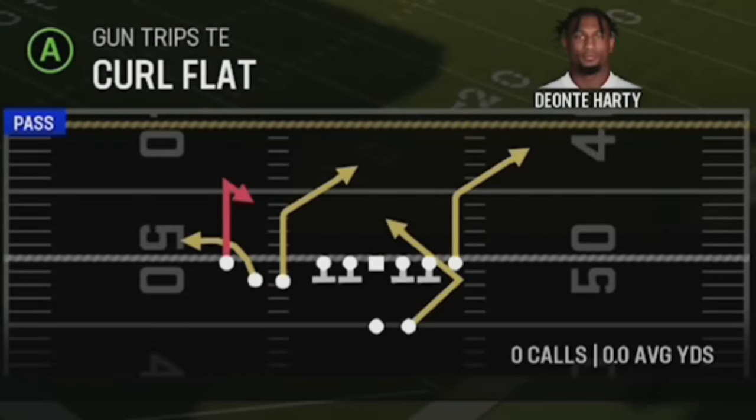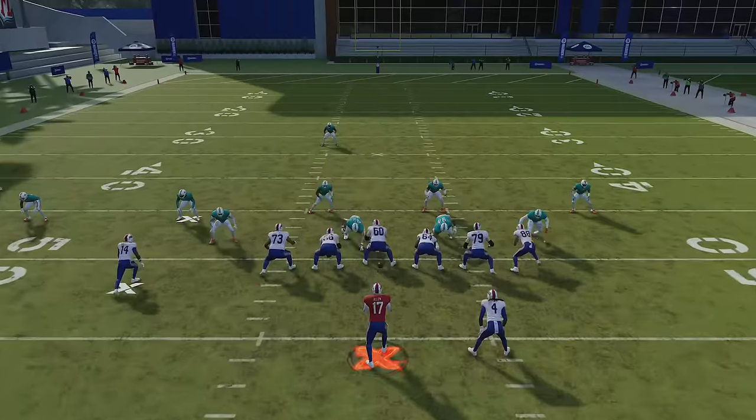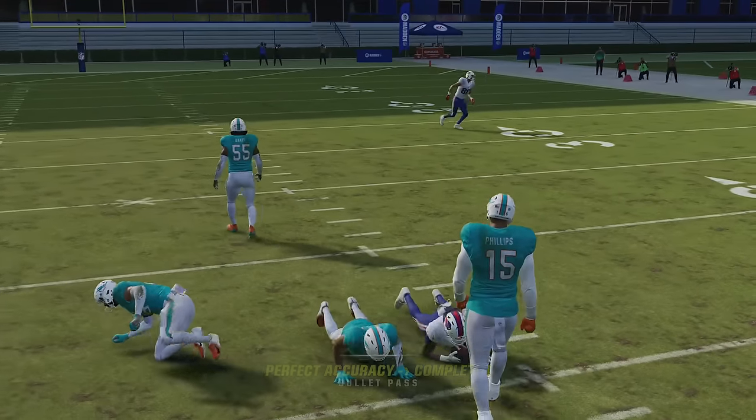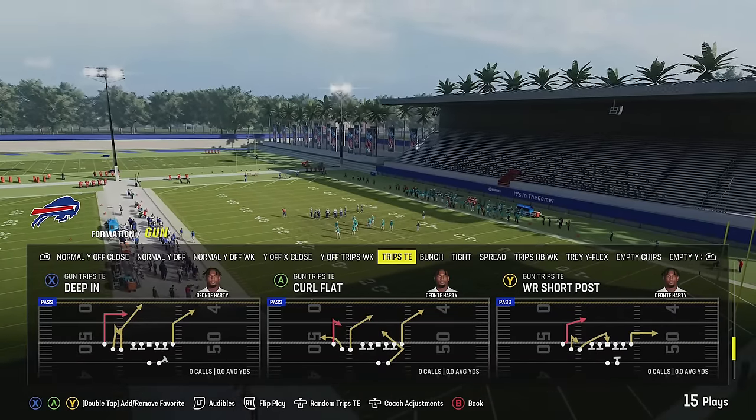You have another man-beating play in the Curl Flat. Against Cover 1 Hole again, it's another play where you have multiple good man-beating options, but the running back is really the star of this play. Any time you have that Texas route, it's a really good option. But to me, the best thing about this play is what the Texas route does against Cover Three.